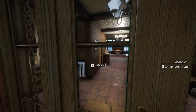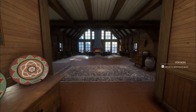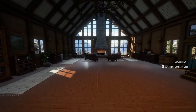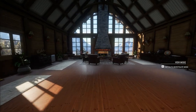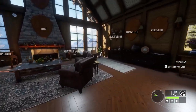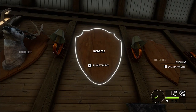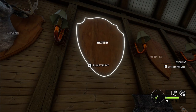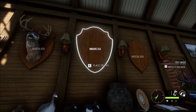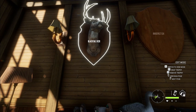We are back here on Hunter: Call of the Wild in the brand new Leighton Lakes Lodge once again. Today we are going to be hopping on another hunt. If you haven't seen the last video, make sure to check it out — it will be in the description below. The next animal we are going to be getting this episode is the Roosevelt Elk. It's going to be nice to get a non-mission Roosevelt Elk. Hopefully it won't take as long as the Blacktail did — that guy was a pain in the butt.